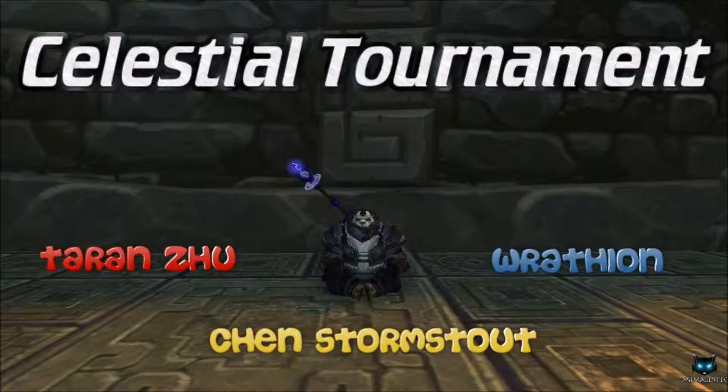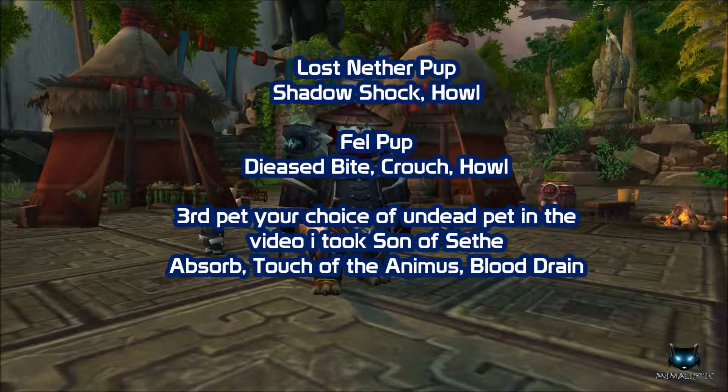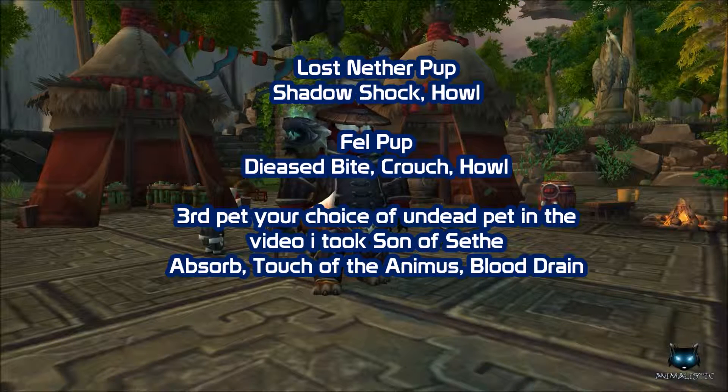Hi guys and thanks for joining me, I'm Animalistic, and in this Celestial Tournament video we're going to be taking on the trainers Taran Zhu, Wrathion, and Chen Stormstout using a regular three-pet strategy. First up, Taran Zhu — he's got three humanoid pets, so you want to be taking pets that deal strong undead damage. If you don't have the pets shown in the video, see the description below for alternative pets.